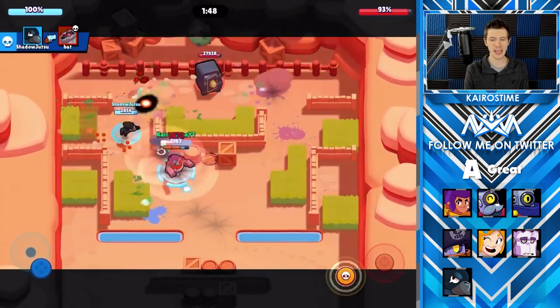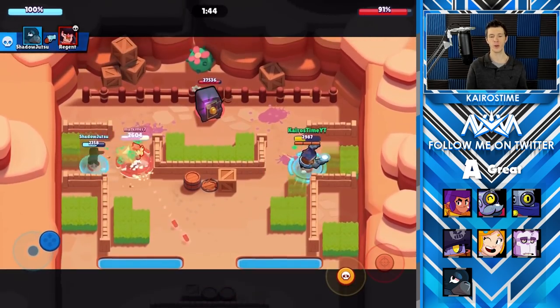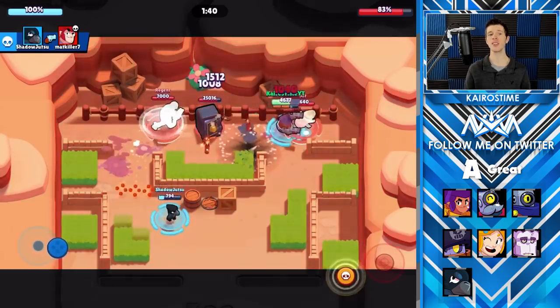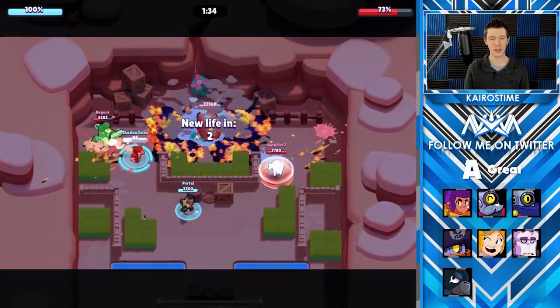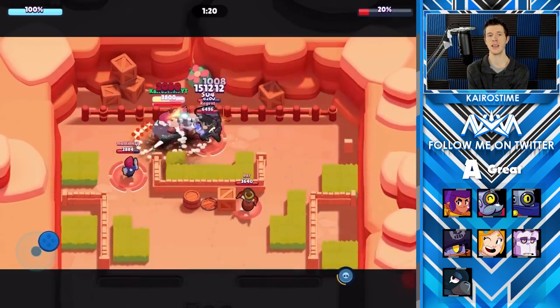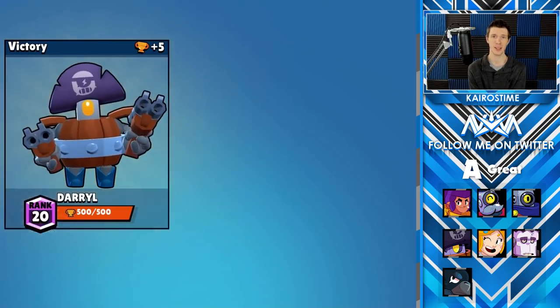For Daryl, his star power gives him a shield for 3.5 seconds after using his super, which reduces damage taken by 30%. This can be very helpful for Daryl, especially because he is a close-range brawler. It's not super game-changing, but it is used very frequently. If the damage decrease were even higher, I would definitely consider giving this an S tier ranking, because 3.5 seconds is a very long time and can make a very big difference.